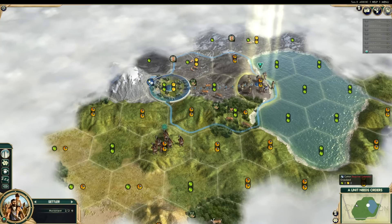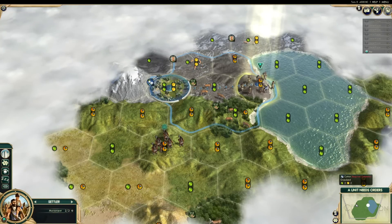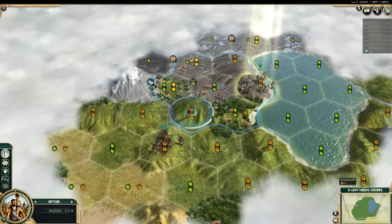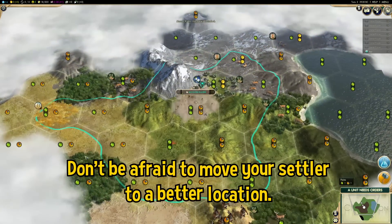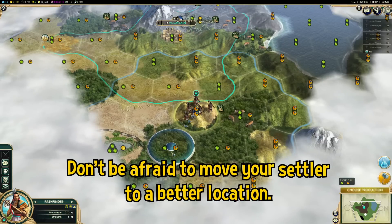In this case, my settler's starting location is in Tundra, which isn't totally useful. However, there's a mountain nearby which will come in handy for research later down the road. So I'm going to move my settler down to the mountain, which will take around two turns. Although you should avoid taking more than two or three turns before founding your first city, you shouldn't be afraid to move your settler to a better spot.